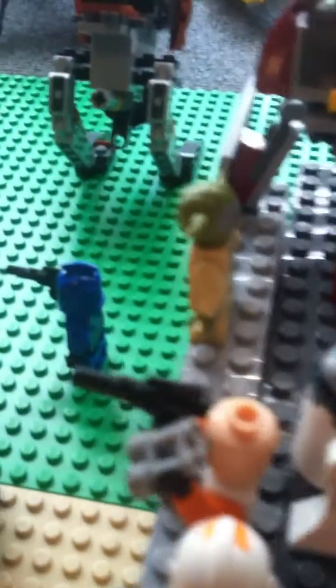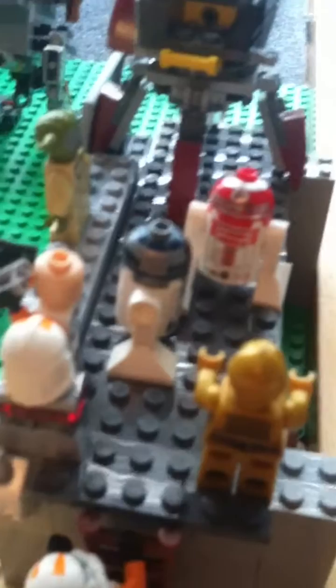We have a clone with binoculars so he can see where the droids are, because he's pretty far away. There's also Grandmaster Yoda, a cannon right here, the Republic symbol, C-3PO, R4, and R2-D2. And yeah, that's about it for the outside.